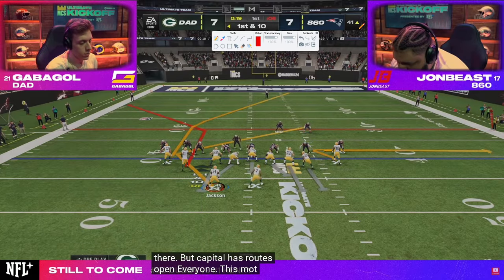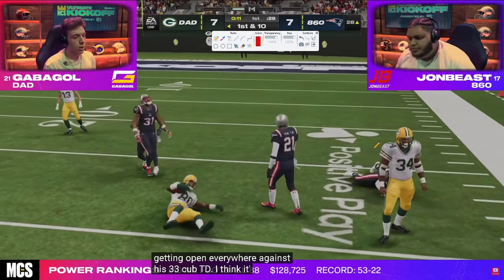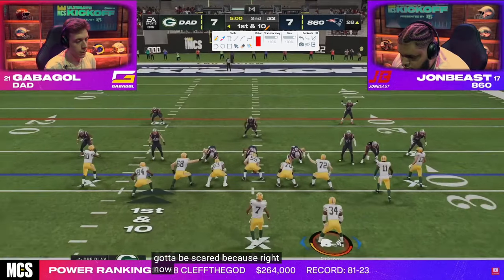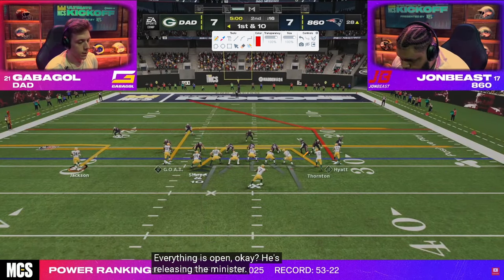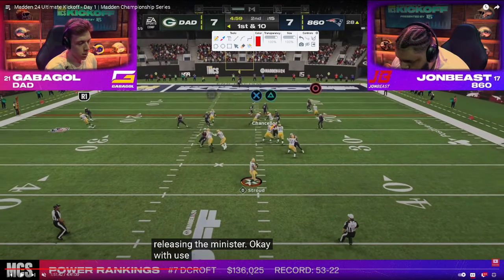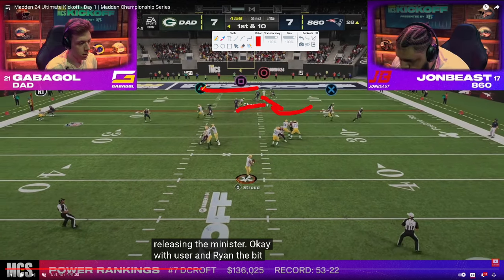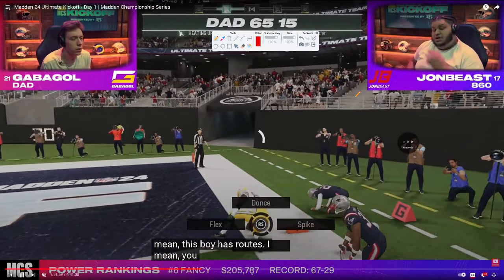First and 10 on the 41-yard line. He runs a zig route — zig routes beat man coverage on next-gen every year and have been consistently good attacking man-to-man. Then he goes to post-wheel drag. John is running a lot more cover zero man, and Gabigol is running significant man-beating concepts — mesh, forcing the user to choose between the in route or the post. User bites, leaving the top open, and Gabigol gets the touchdown.